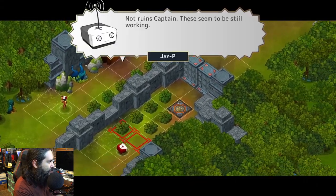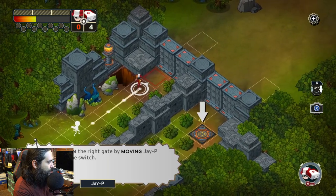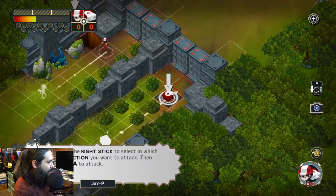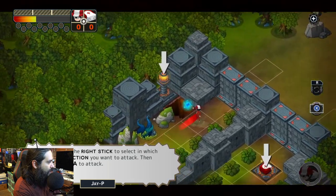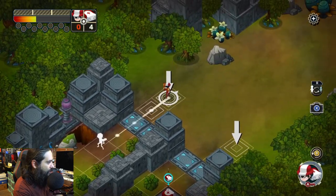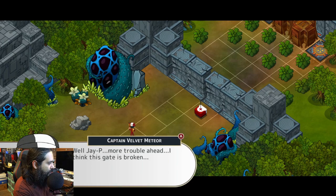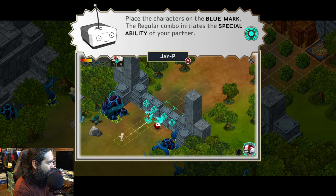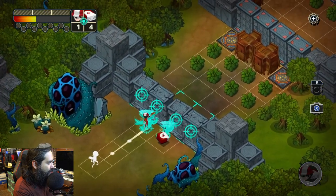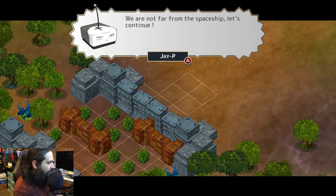Seeing these types of ruins — not ruins, Captain, they seem to still be working since they're picking up signals. Open the gate by moving JP on the switch. I want to move JP. Right stick — we're going to attack, hold A. Yeah, a little bit of a puzzle element, not a bad thing. Still obviously in the tutorial. We can assist each other — the key is in combos. Place characters on the blue mark, ready to combo, initiates a special ability. Hold A to launch combo. We're not far from the spaceship, let's continue.